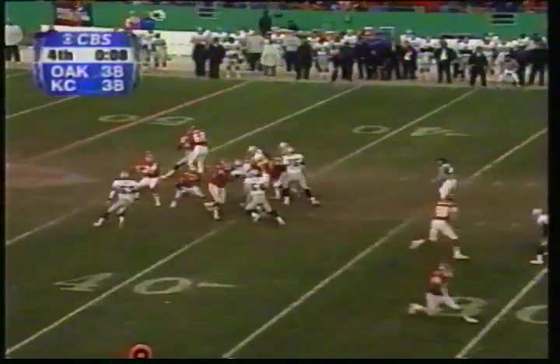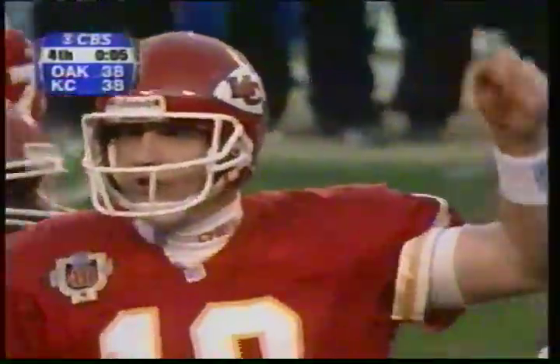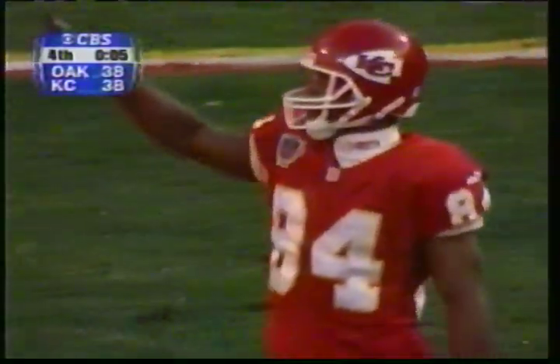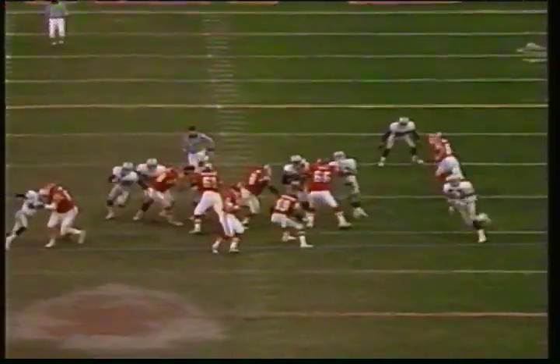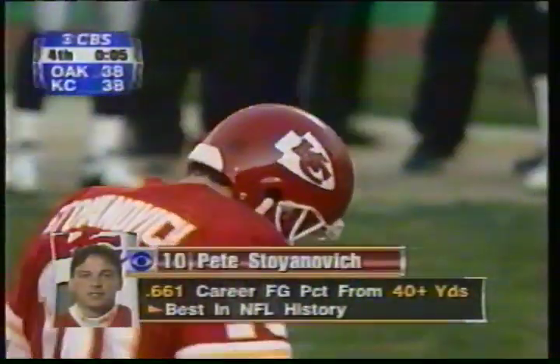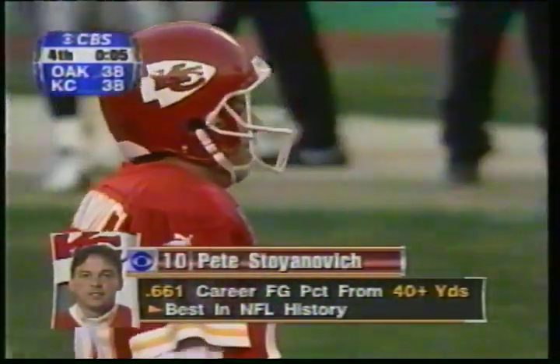Third down, eight seconds to play. Kansas City looking for quick yardage, and they get it with Joe Horn, out of bounds at the 27-yard line. Exactly what they needed. Now they give their kicker Pete Stojanovic an opportunity. Elvis Gerbach operates this offense, but Charles Woodson — look how far he's playing off Joe Horn. You can't give that much cushion in this situation. They're not going to run for a touchdown — they're going to run for the first down.